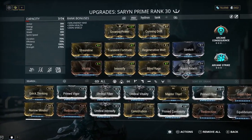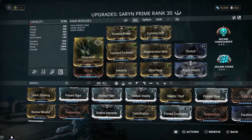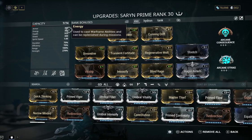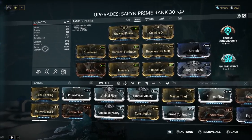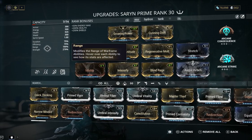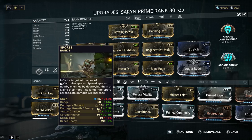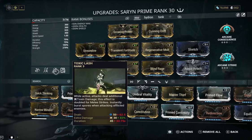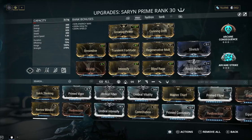The Saryn build is pretty basic — it's not really about the Saryn build, it's about the melee weapon in conjunction with your abilities and condition overload. Just make sure you have some strength and some range so when you're popping your spores with your toxic lash, it spreads to a decent amount of people on the map.